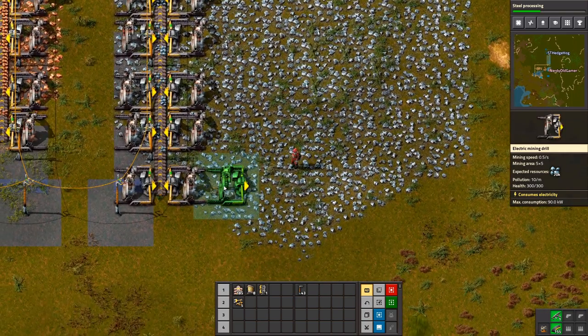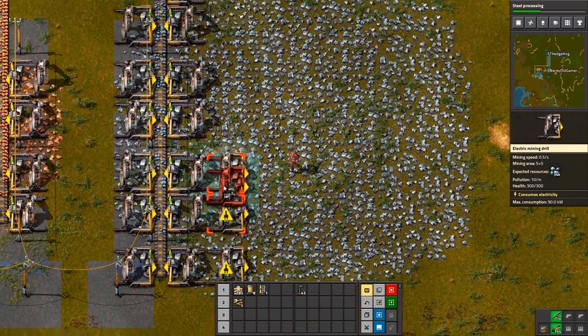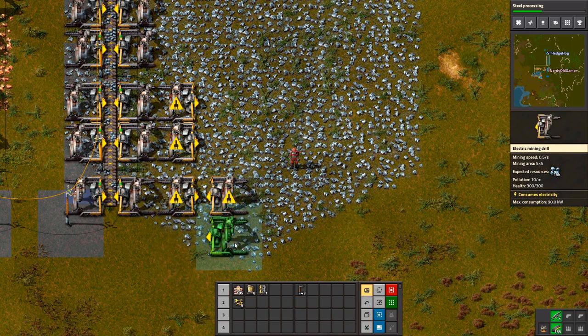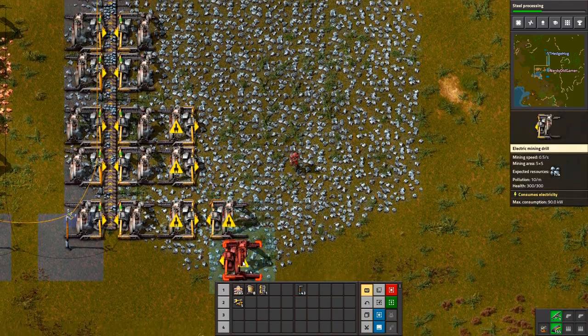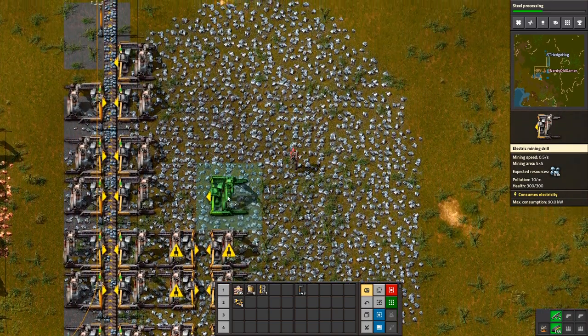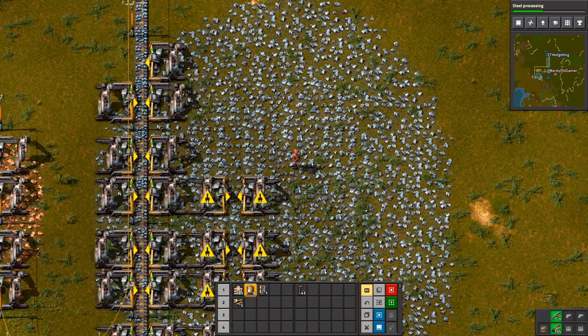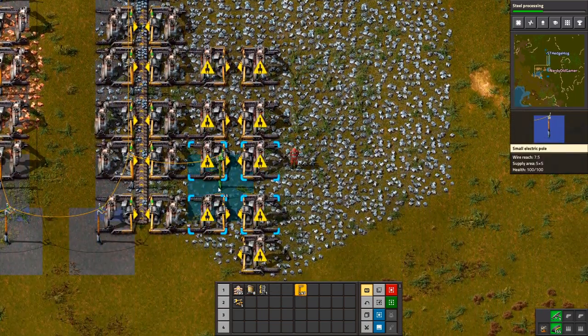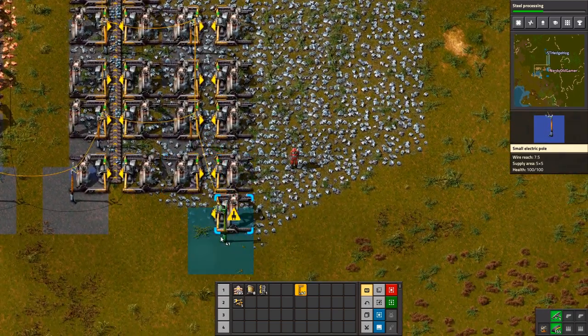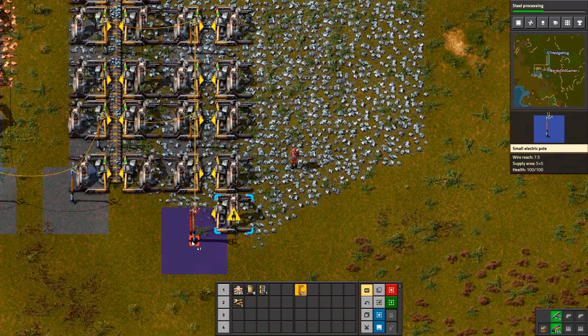These take half a second to craft. It's a three-to-two ratio for copper cable to electronic circuits — yes, it is.